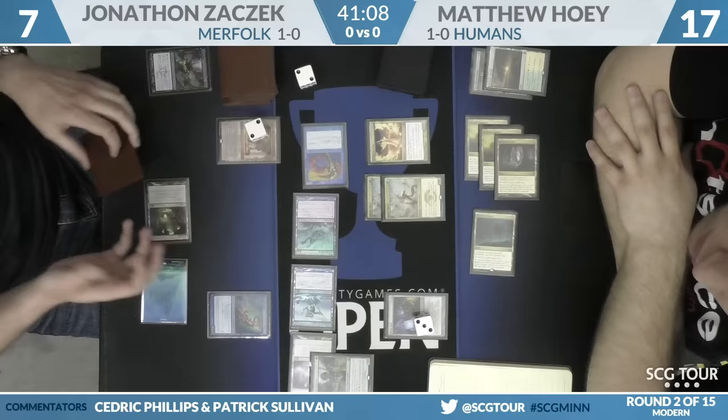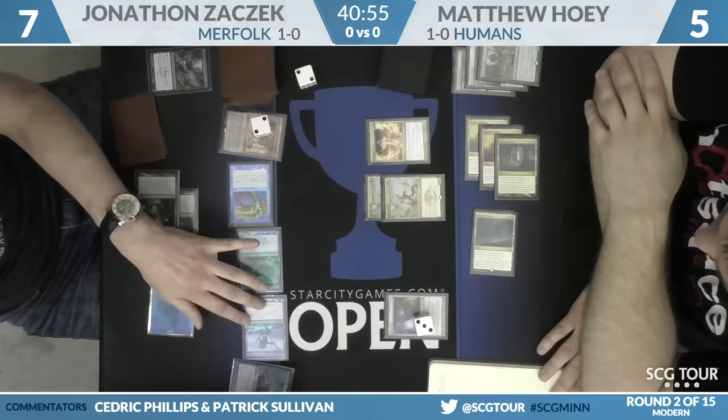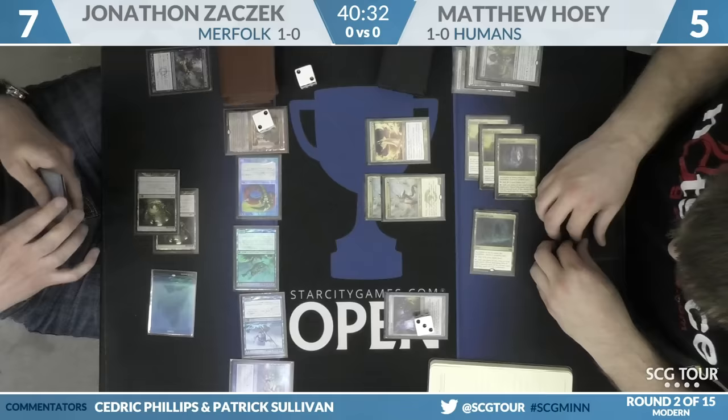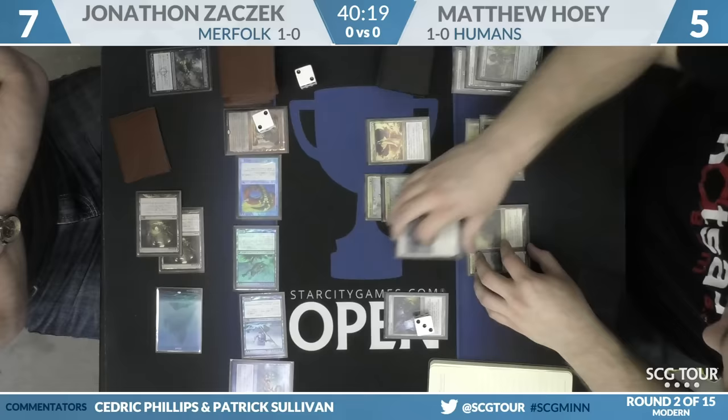Noble Hierarch jumps in front of Mutavault. Looks like Hoey is going to take 12 and fall to 5. He doesn't even use the Reflector Mage — that's just the ace in the hole in case anything weird happens. Is Hoey left with just Reflector Mage? I believe he had a Lieutenant in hand. If he doesn't, it's a lot more complicated. I thought I saw a Lieutenant.